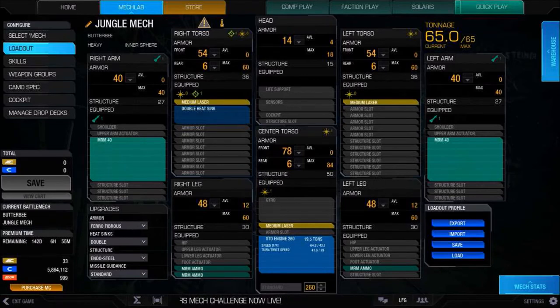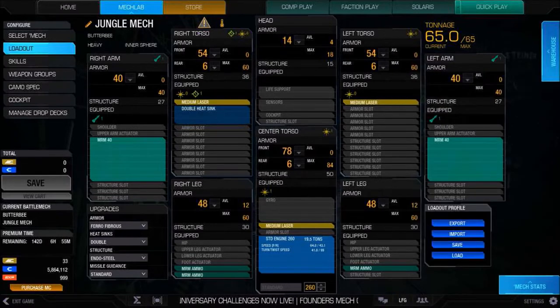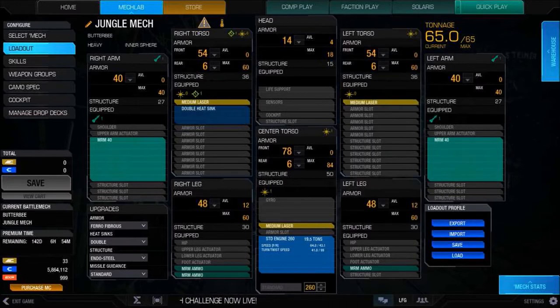It's a 65-ton mech. The Butterbee comes with 4 energy and 4 missile hardpoints — 2 missiles in each arm, or each missile pod. Then 4 energy hardpoints: 2 in the CT and 1 in each torso. I'm focusing heavily on the MRM, going with the biggest MRMs we can put in there — 2 MRM-40s. These do 40 points of damage a piece. They're hot weapons, but the range on MRMs is pretty good, about 577 meters. We're backing it up with 3 medium lasers.